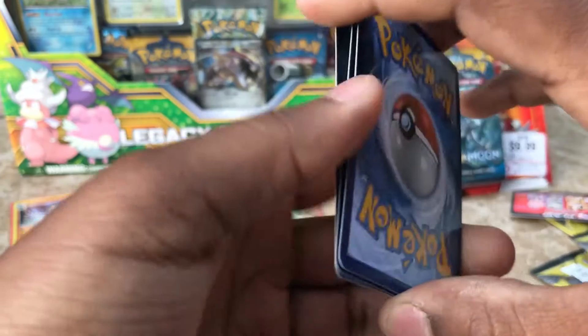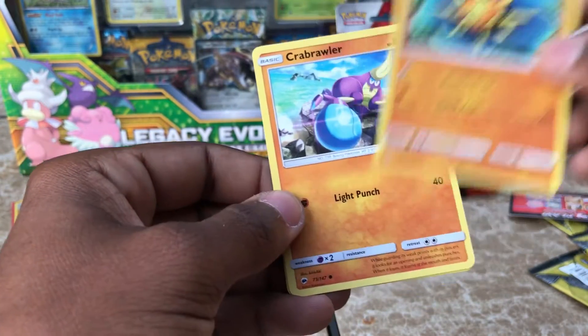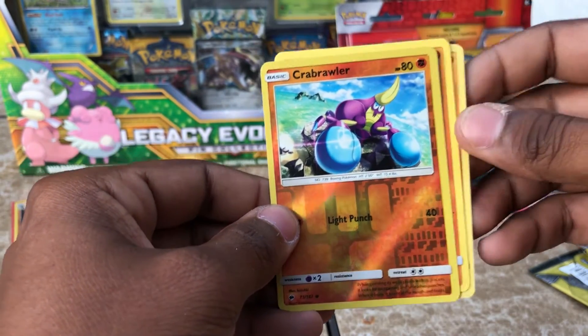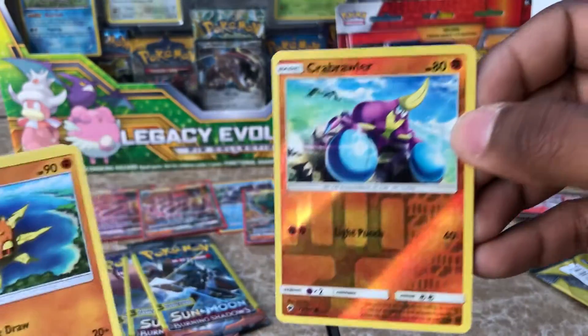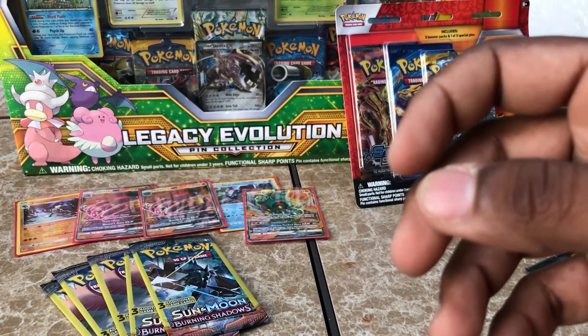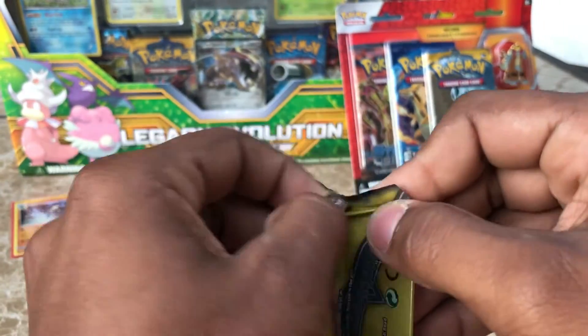Weather's awesome right now. We have a Solrock, we have a Crabrawler — love this guy — and we have the Crabrawler Reverse right there. I'm not going to be sleeving the reverses. Actually, I might. I need to get more sleeves.